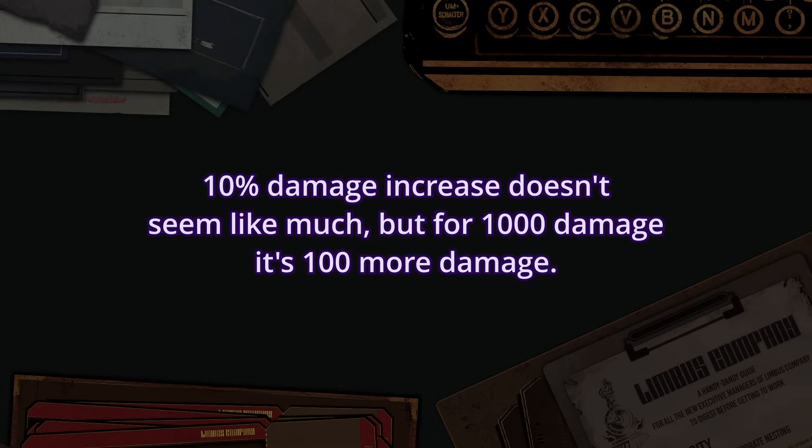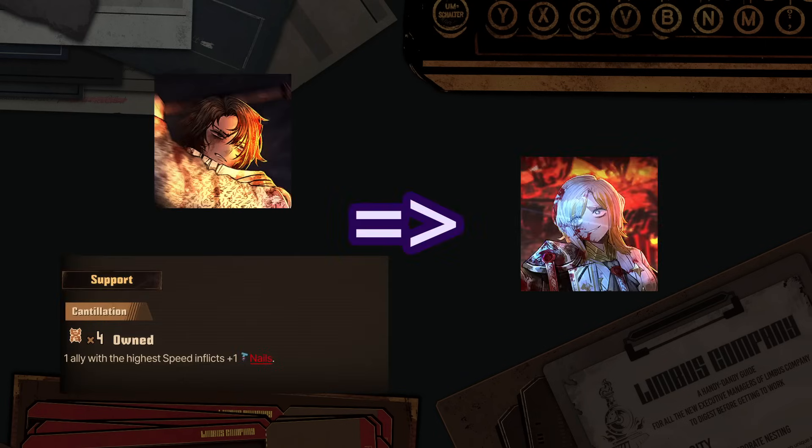Some passives can really help make some characters function, more on that later, while some are so situational that the situation to use them might rarely ever come. On average though, supports offer not necessarily very noticeable, but still very existent buffs. However, because they vary as much as the conditions for the target, having the right one go to the one you want is not always guaranteed.